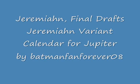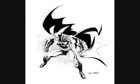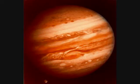This is BatmanFanForever08's Jupiter — the Jeremiah Variant Calendar for Jupiter Base Earth. A Jupiter Sol is 9.926 hours. Waiting 3 Jupiter Sols makes a Trisol: 29 hours, 46 minutes, and 39 seconds. The clock uses a millisecond counter.